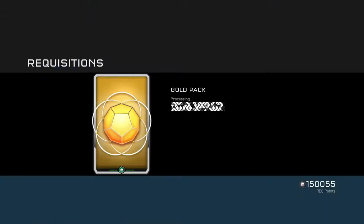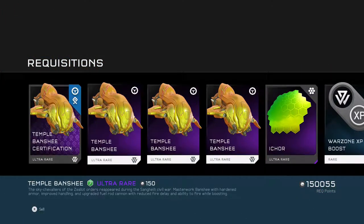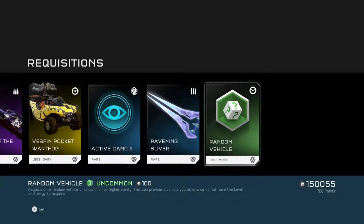On to our fifth gold pack. We got the Temple Banshee Certification and I-Corps — I don't know how to say that. It's a green visor, green looking visor, and then basic stuff.